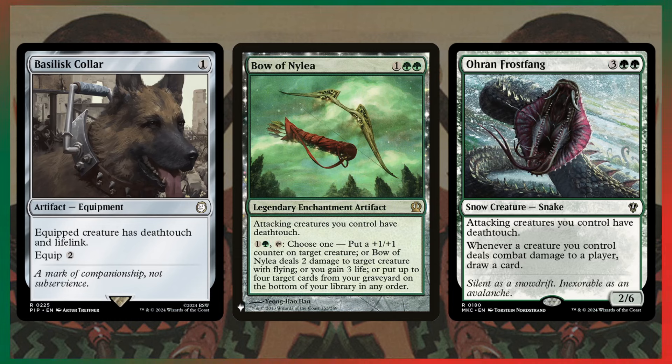Rowan Frostfang and Bow of Nylea both give your attacking creatures Deathtouch, which is awesome. Rowan Frostfang also draws you cards whenever your creatures deal combat damage to a player — ridiculously strong card. Also, I just noticed it has 2 tongues, which is kind of weird.